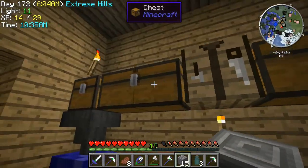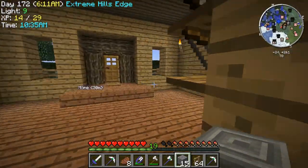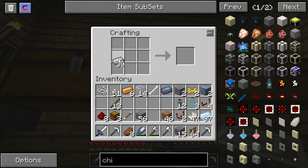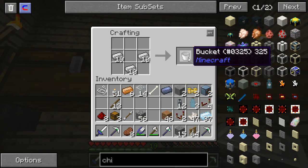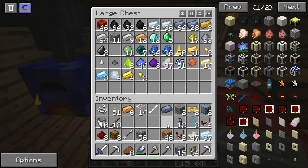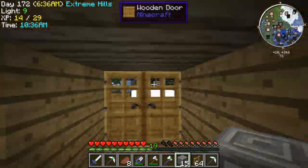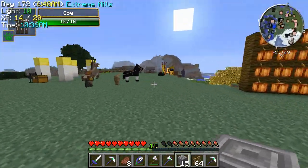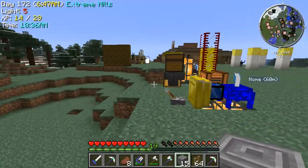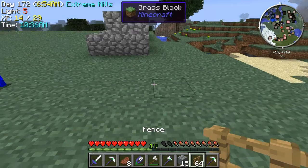The only thing I don't have is fence, and I need a bunch of buckets, actually. I don't think Stocky's going to like this. There's a lot of iron wasted right there. Well, not wasted — it's never wasted. We've already got annoying cows as it is.